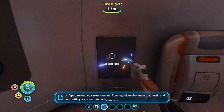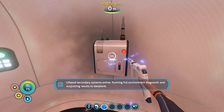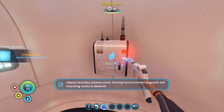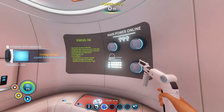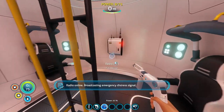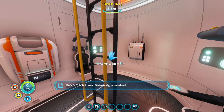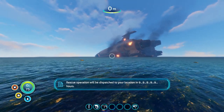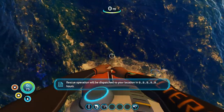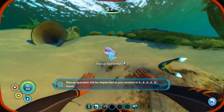With the ship fixed, the main benefit is having the radio on. 'Running full environment diagnostic and outputting results to data bank.' I can't tell you what fixing this actually does since we already had power. Then: 'This is Aurora. Distress signal received. Rescue operation will be dispatched to your location in 9... 9... 9... 9...' days.